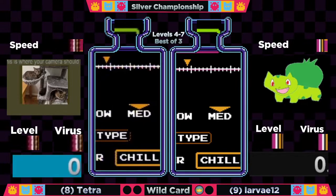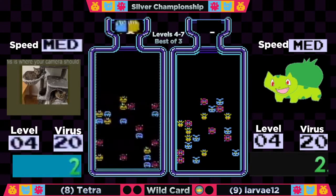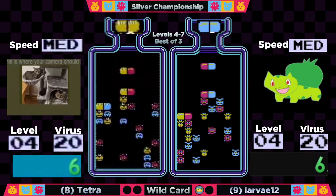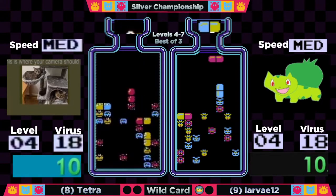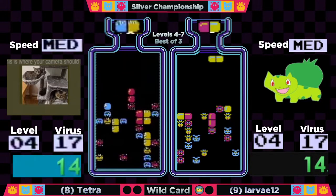We're looking for our countdown: three, two, one, silver! Let's see how our players do. 20 viruses on this board — good boards for both players, nothing too clustered. Very manageable board. Tetra might be suffering just a little bit more drop time than Larva, but good easy boards for both players here to start.